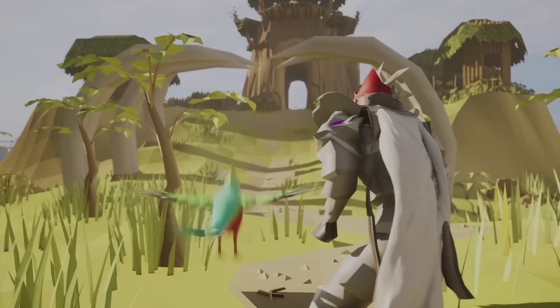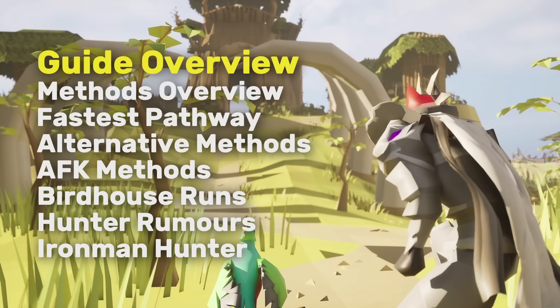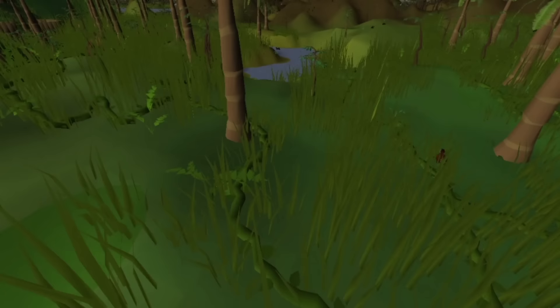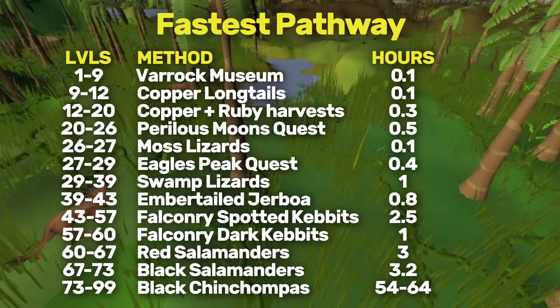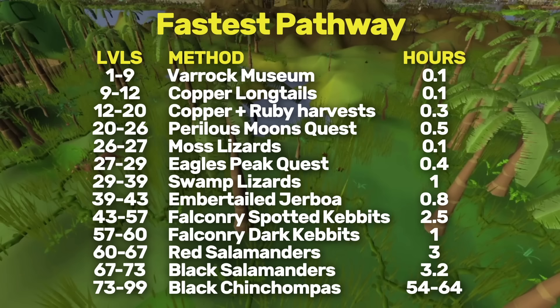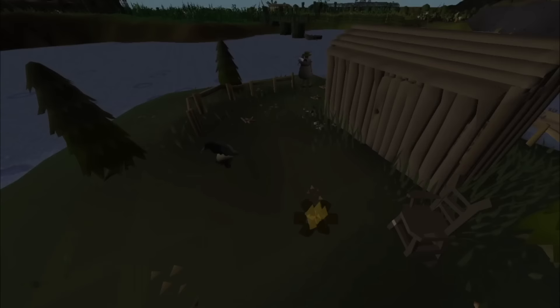In this Hunter Guide, I'm covering everything you'll need to know to reach 99 Hunter, covering the fastest pathway, then the alternative and AFK methods. If you want to skip to any section of the guide, you can use the timestamps in the description below. I'll start with showing you the fastest pathway to 99 Hunter, which includes a range of training methods like hunting birds, salamanders, kebuts, and chin chompers. It takes roughly 75 hours to go from 1 to 99 Hunter with this pathway.